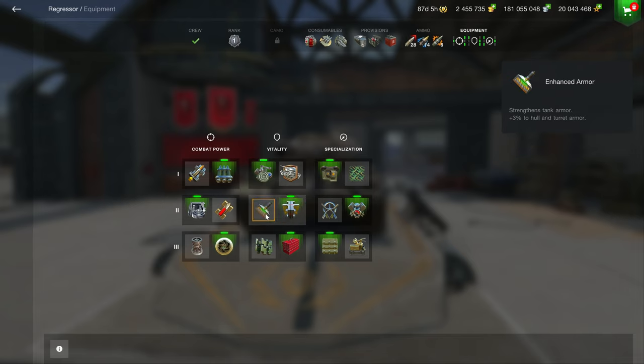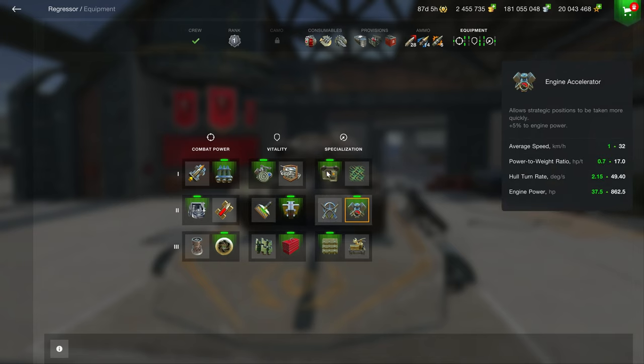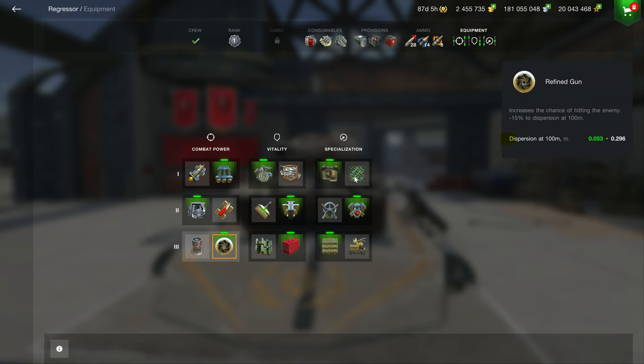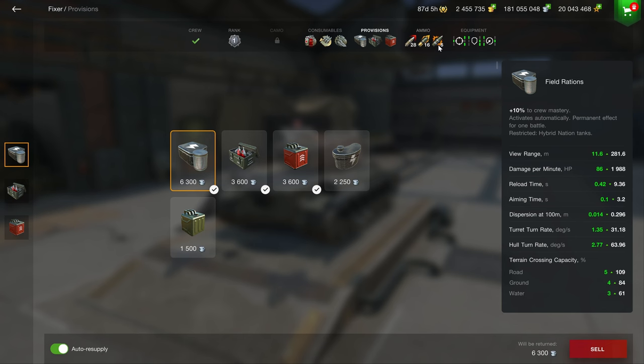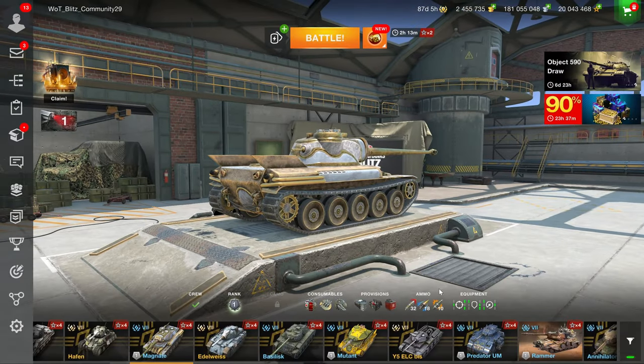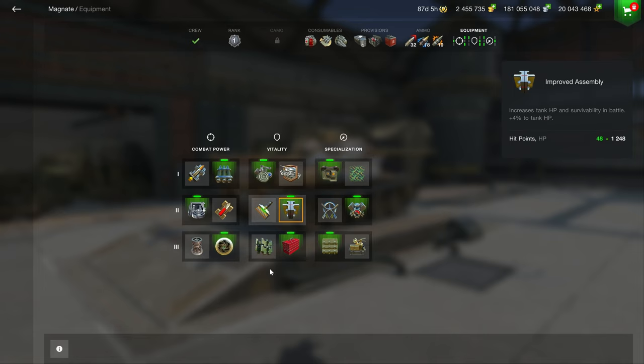Whichever one you feel better — pick it. Most likely Improved Assembly makes more sense. The more sloped your vehicle is, the more Enhanced Armor makes sense because 3% will effectively be more than 3%. The last line is always the same three: Improved Modules, Defense System — play whichever feels better unless you're a 2 and 5B, then you need Fire Protection. Also Refined Gun to get accuracy down to 0.29. The Fixer and Magnate use the same loadout. Don't just copy a YouTuber — find what works best for you.